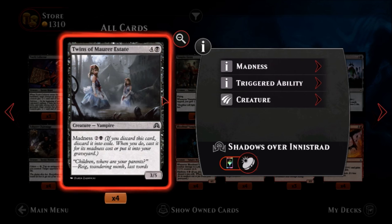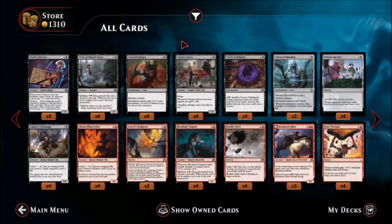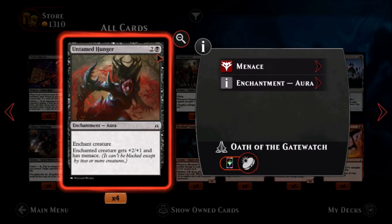Twins of Maurer Estate — one black, four colors, a common vampire. It's a three-five for five mana — not good. However you can play this for its madness cost of three, making it a three-five for three mana, which isn't that great either. The fact that it's a vampire makes it a little bit better, but not too convinced. There are probably better things to do.